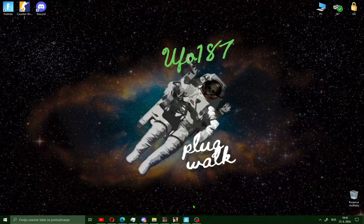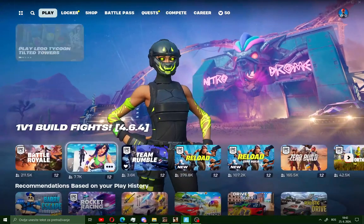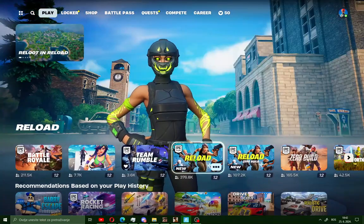Okay guys, all you need to do is open Fortnite today and go to Play. After that you will see Battle Royale, but scroll down and search for Reload like me. Click on it.